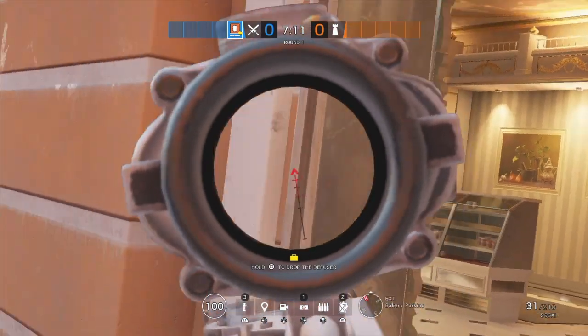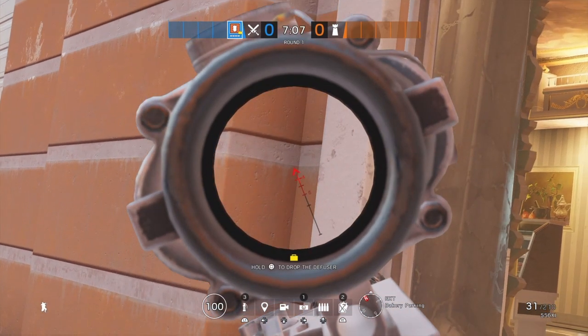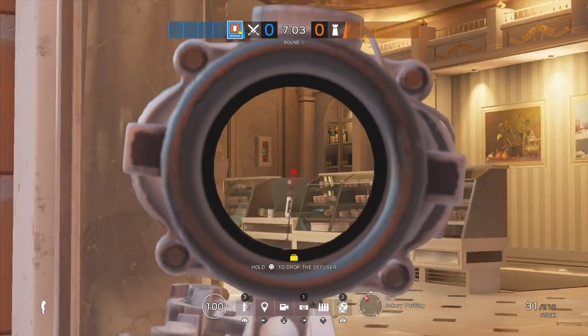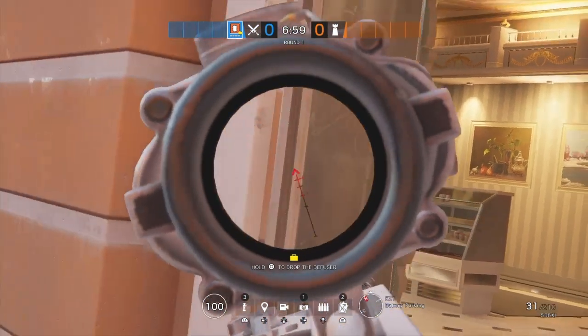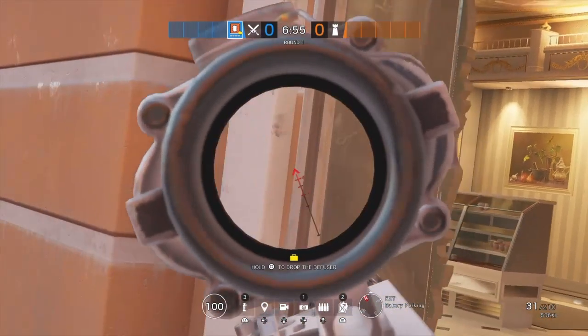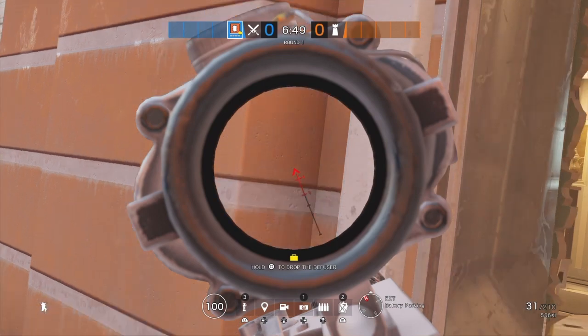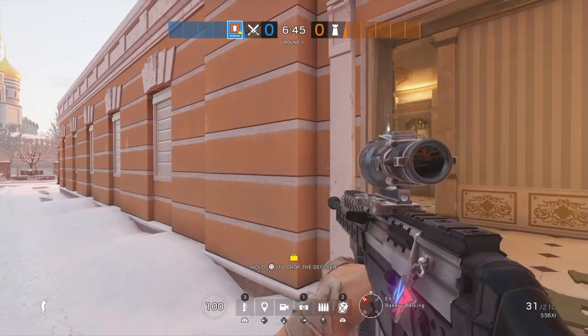Only do it once. If they see your head and you know someone's there, change the level of your peek and quick peek again to get the kill. Most people at lower ranks don't change their reticle depending on where you peeked. If you peeked standing up, they'll expect you to repeat standing up and pre-fire you or have the reticle waiting. So if you change your level and peek again, you'll get the kill.